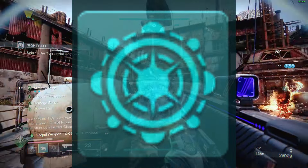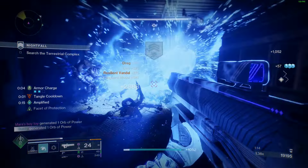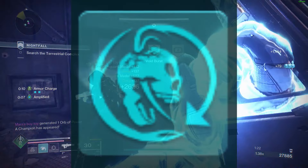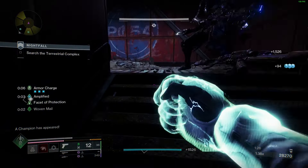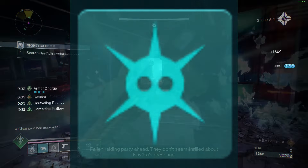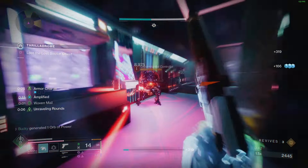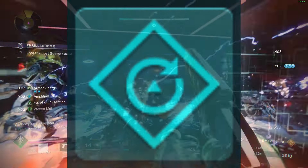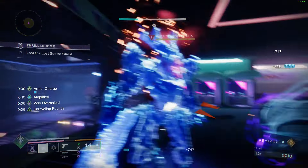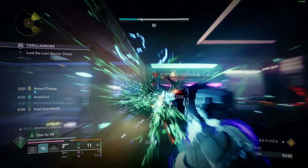Column 3 will be Elemental Siphon — Rapid Final Blows with a Kinetic Weapon or a weapon matching your super create an elemental pickup. We're using a Strand super and a Strand weapon, so you will be making a lot of tangles. Let's also toss on Threaded Blast — destroying a tangle with a Strand weapon creates a larger and more damaging explosion, which gives massive OG Warmind Cell vibes. Column 4, you will want Radiant Orbs — picking up an orb of power grants you Radiant — and Galvanic Armor, while Amplified incoming damage is reduced. Combination Blow and Moth Kills will be activating Amplified. Your 5th and final column will be Shield Crush — while you have Woven Mail, your melee recharges faster and deals increased damage, and while you are Radiant or Amplified, your grenade recharges faster and also deals increased damage. You pretty much always have Woven Mail, Radiant, and Amplified.